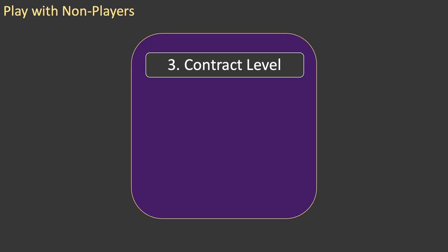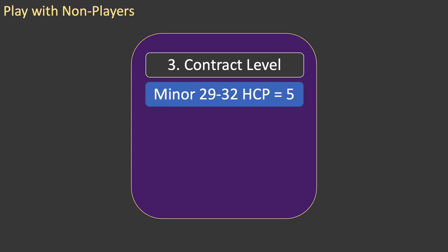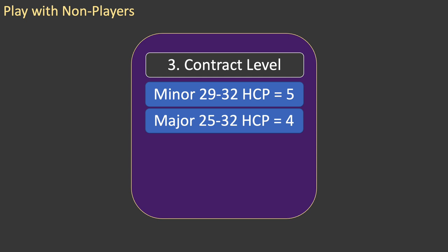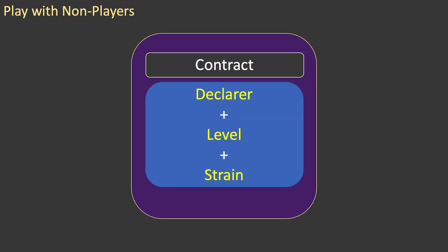The final step is to set the contract level, based on the total high card points of the partnership. With 37 or more high card points, the contract level is 7. With 33 to 36, the level is 6. If the contract strain is a minor suit, then with 29 to 32 high card points, the contract level is 5. If the contract strain is no-trump, then with 25 to 32 high card points, the contract level is 3. In all other cases, the contract level is 1. By combining the declarer, contract level, and strain, you arrive at a contract.